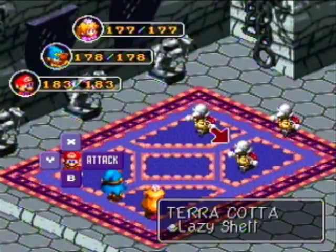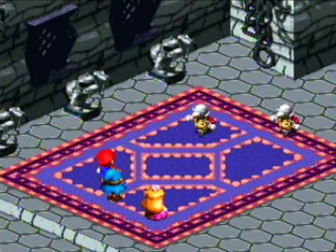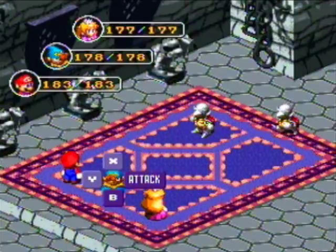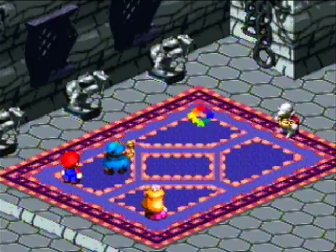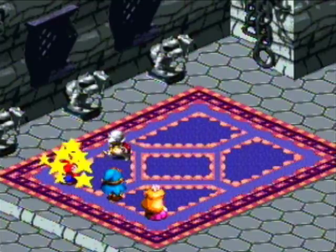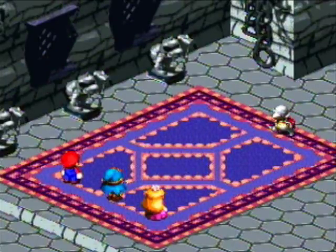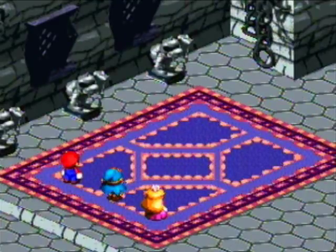Just like the beginning of the game, this area looks really no different. These enemies are a little bit harder, because obviously they can't have you fighting terrapins at the very beginning of the end of the game. So these are terracottas instead, which is obviously a reference to the terracotta material — which is kind of like clay, but better.